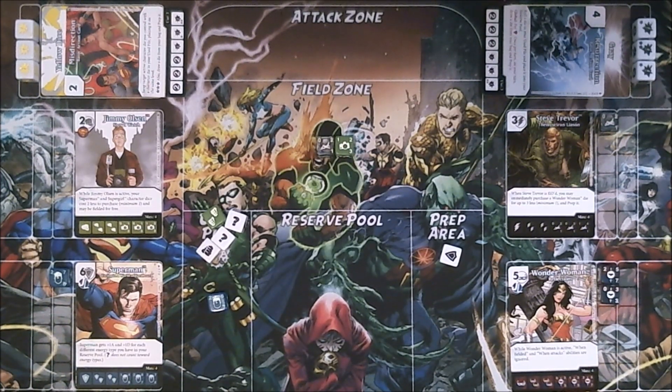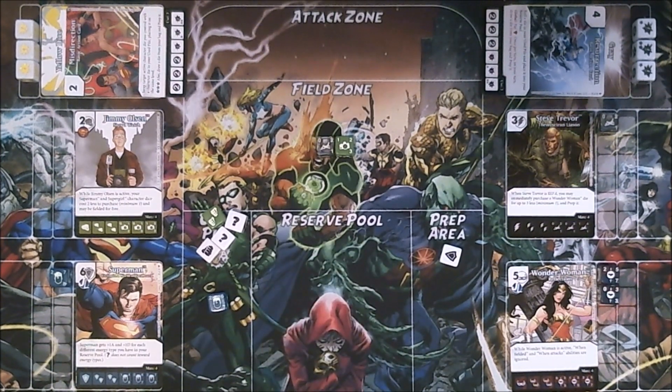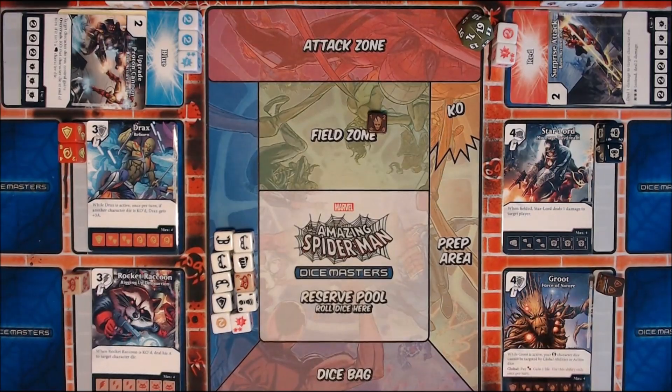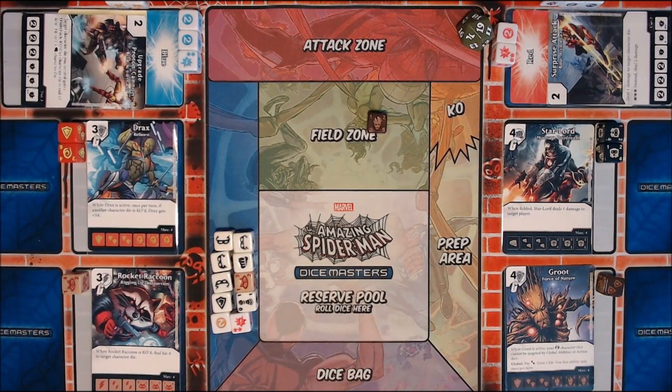After that I'm out of energy to spend, so I will pass priority to James to see if he wants to do anything before the attack step. James? Thank you, Zach. I've got nothing in my reserve pool. If I did, I could also use globals, because you can use them on your opponent's turn as long as the global doesn't specify that it should be on your turn. So I couldn't actually use Resurrection even if I had a shield, but I could use other globals. However, I don't have any energy at all, so I'll pass right back to Zach.